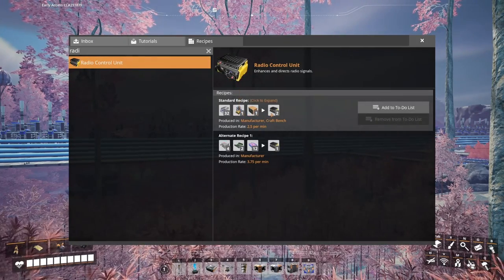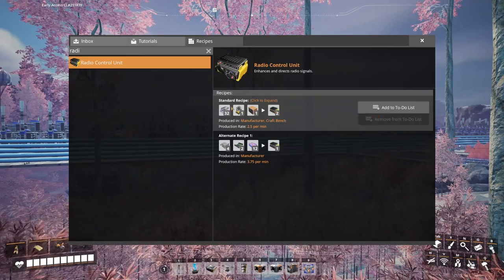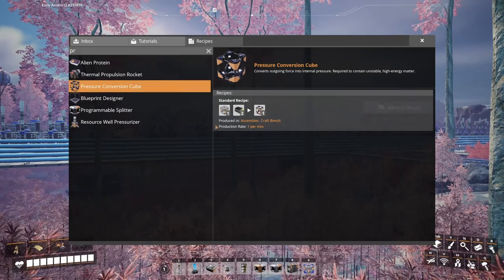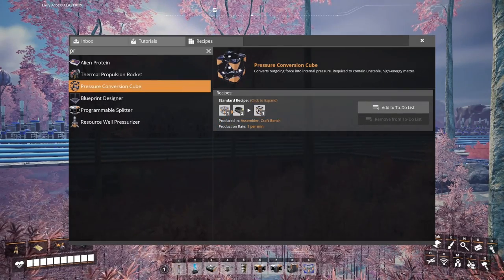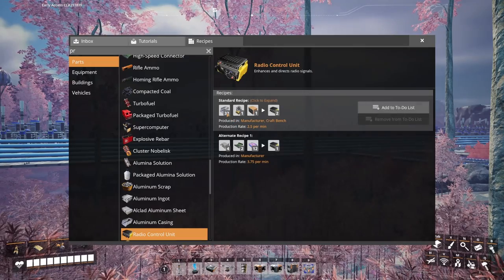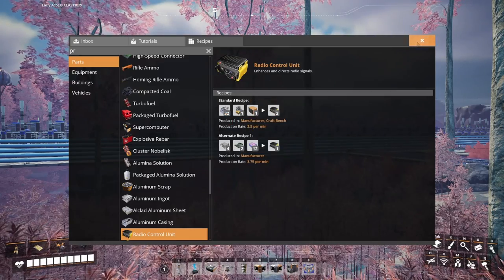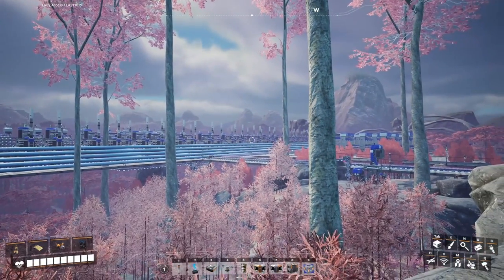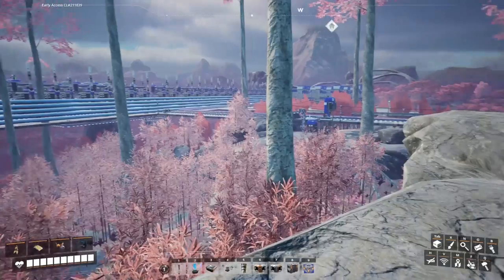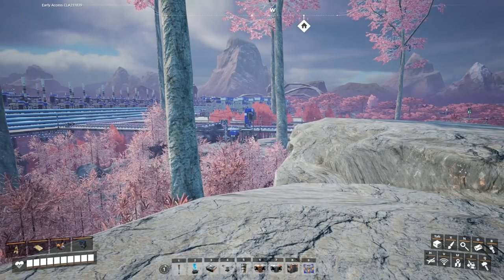The crystal oscillator is one of the components we need for radio controlled units, and radio controlled units we need to eventually make pressure conversion cubes. Last episode we did fused modular frames, now we're working on radio controlled units. Aluminum casings are done and being produced locally — literally right over there. I decided to go ahead and build the crystal oscillator factory up here. It's going to take 30 manufacturers because we need 30 per minute.